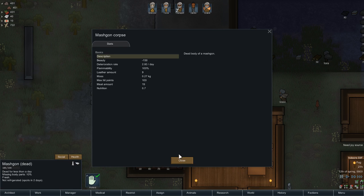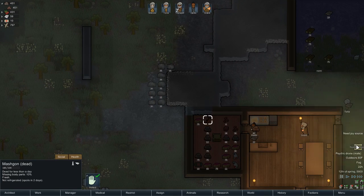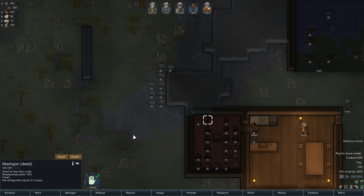Let's retrieve the body of a dead marsh gun — 19 meat, leather amount 9. Get leather from fish! Psychic drone: every colonist of the male gender — some dissonance of hatred is stirring, projecting a powerful psychic drone over this entire region on a frequency that only seems to affect the male gender. It happens.